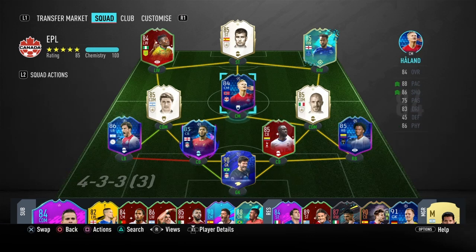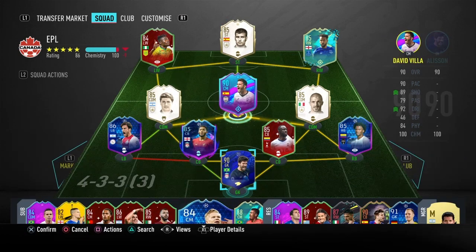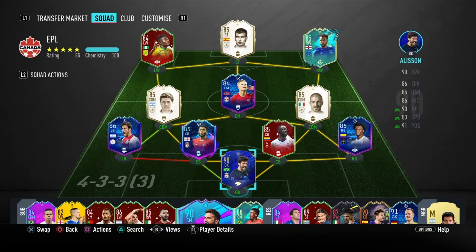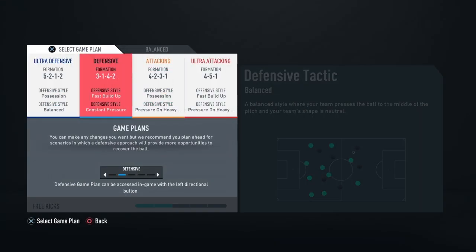So to show you guys the first squad — this is probably my favorite squad out of them all. You don't really see too many meta players in this squad; I personally don't like to use meta cards or gold cards. In the center mid, left wing, and right wing I can basically put any player. I've started using this Haaland card, though I normally use David Villa there. I also have Alisson in net, Cuadrado, Sanchez, Joe Gomez, Tagliafico, Crespo, Gattuso, Haaland, Guardiola, Simon, and Walcott.